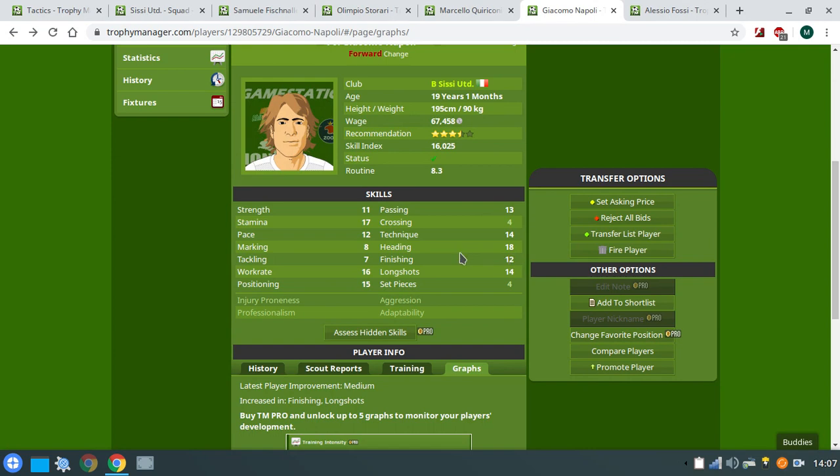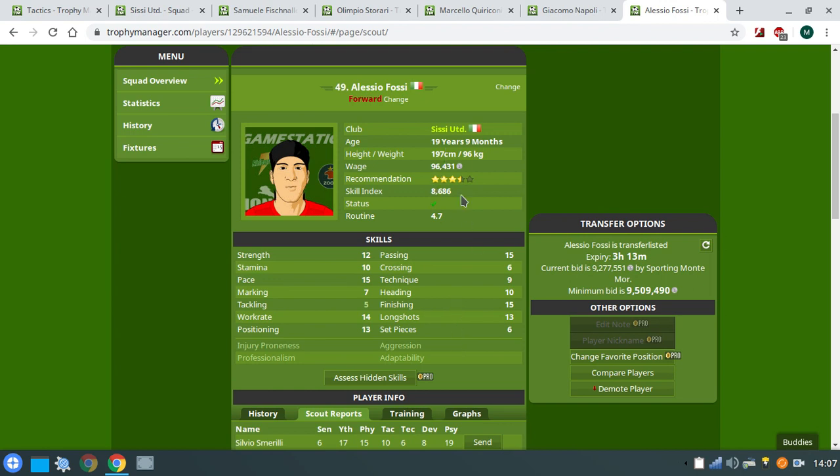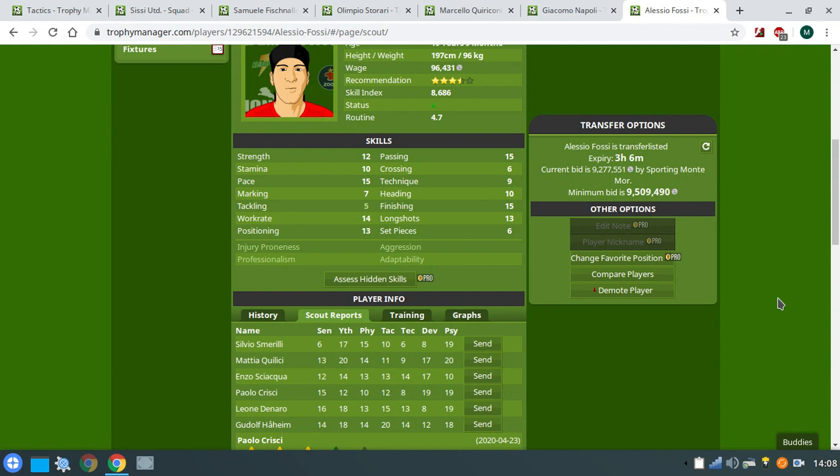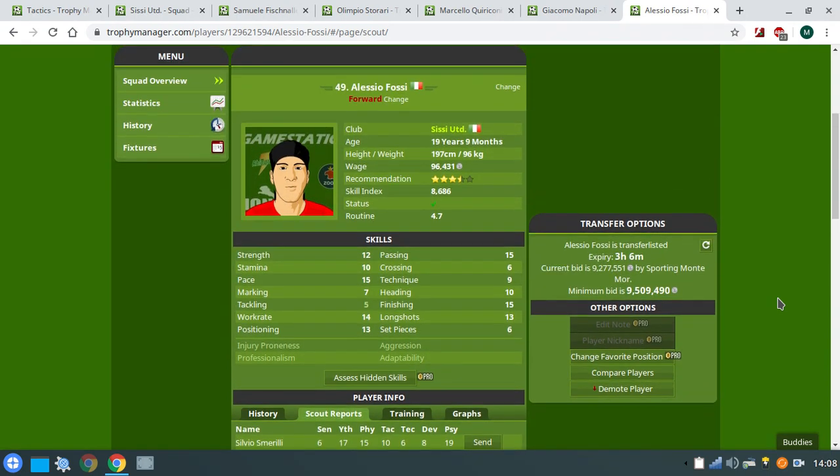Then we have Fossey, the player we're about to sell. As you can see, he's currently going for 9.3 million, with around three hours remaining until his transfer to another club. So far so good — we have to expect this value to increase a bit, probably not massively, but it's supposed to go up.